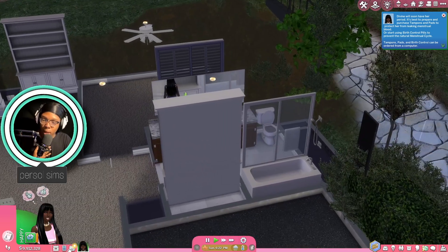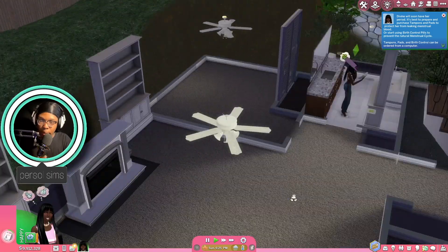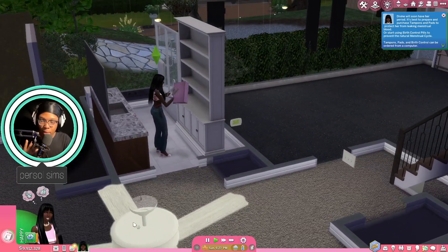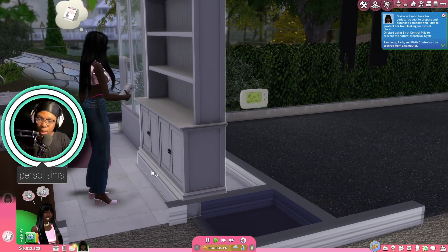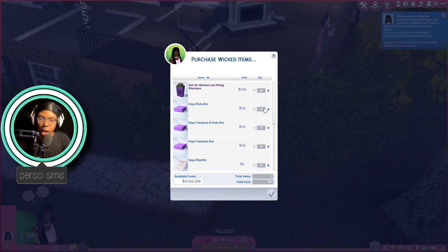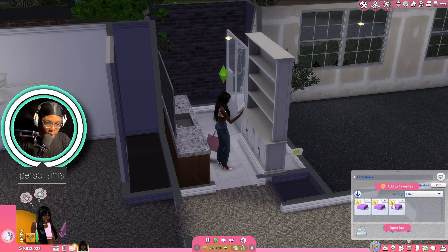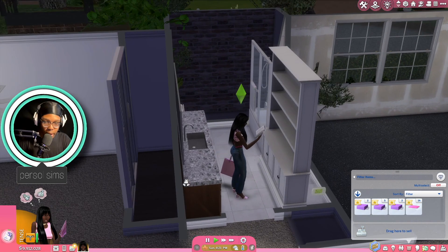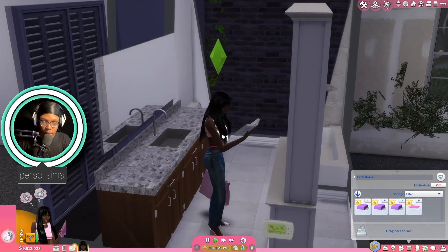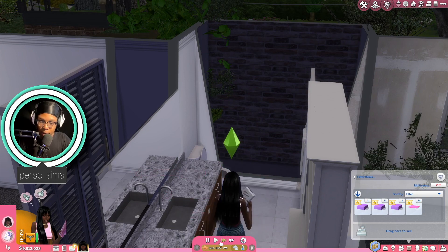What we're gonna do first is buy some pads so she can take care of her business. She doesn't even know what to do — that's how big this house is. We're gonna get pads and tampons. Did she get her stuff? Open box. Unpack box. She's about to start that period — that's her cycle. So tampons and pads. Use pad. Go ahead — I don't think she's good, y'all.